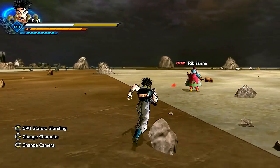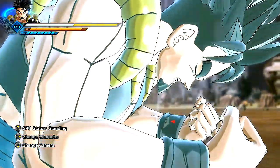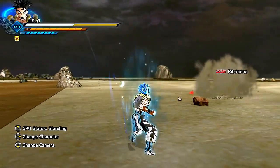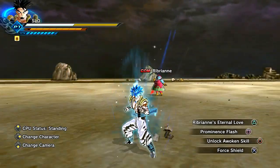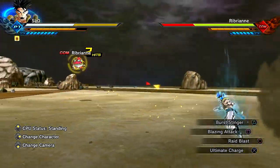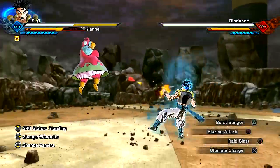Alright, my friends. I've got my training dummy here. Let's go ahead and evolve into Super Saiyan Blue Evolution — looking beautiful and fantastic. Let's go ahead and try out the Burst Stinger on my CAC here. Look at this. That's what I'm talking about, bro. That is so sick.